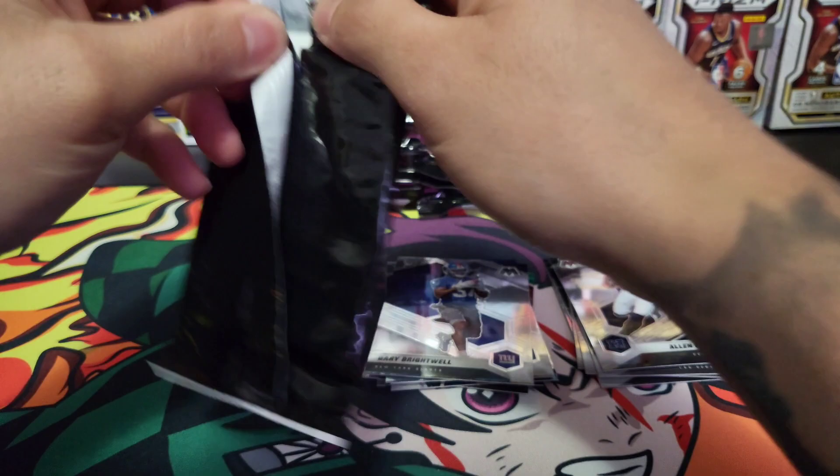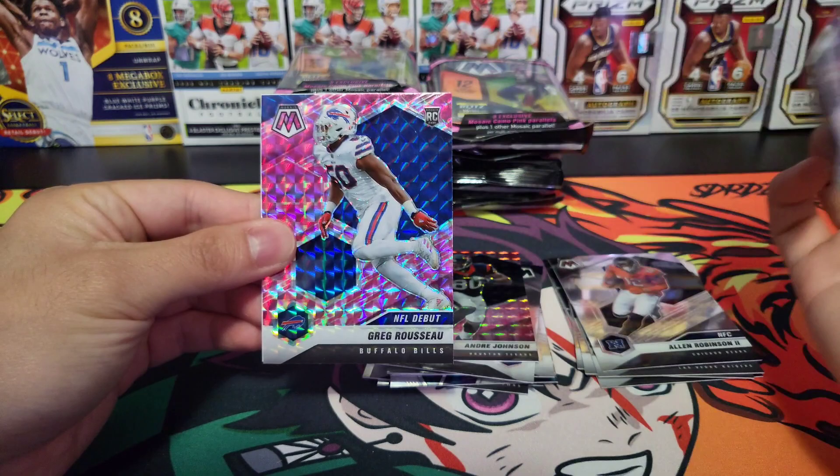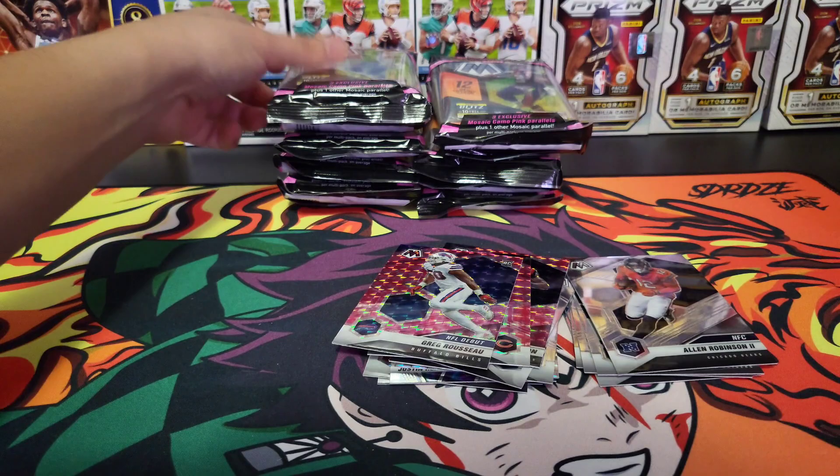And Gary Brightwell. Bonus pack here — we got Andre Johnson, rookie Khalil Herbert, and behind him Ricky Greg Russo.